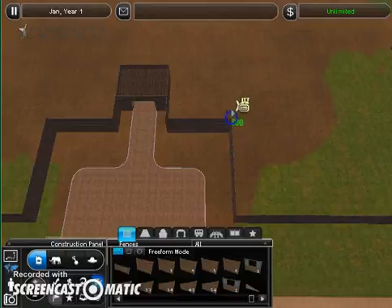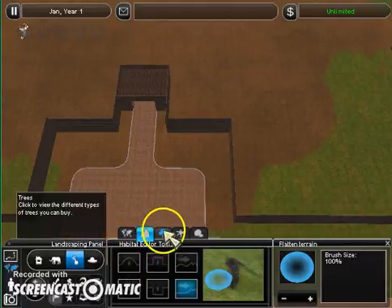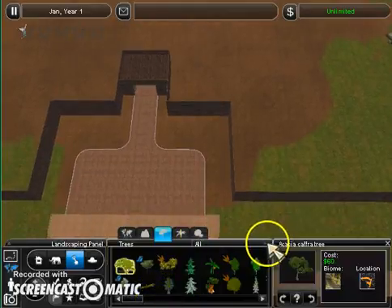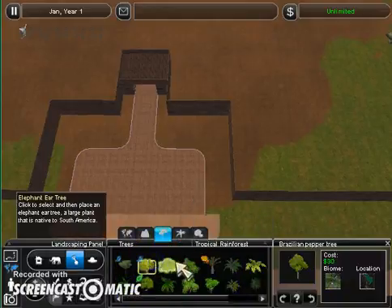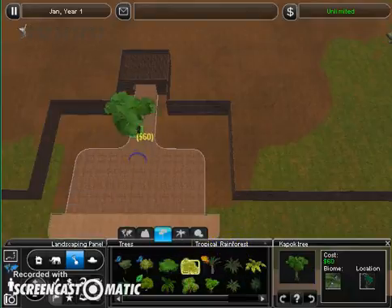We've got the basic basicness of this. Now I'm going to decorate the front with tropical rainforest trees and that kind of stuff. So cool.